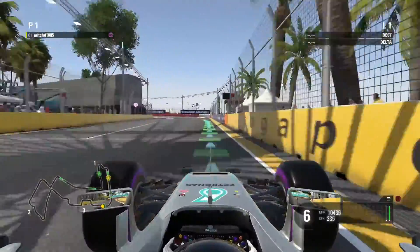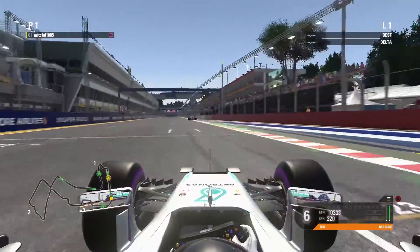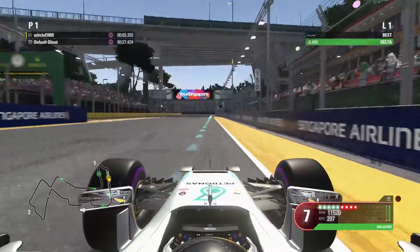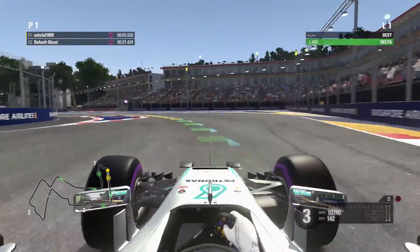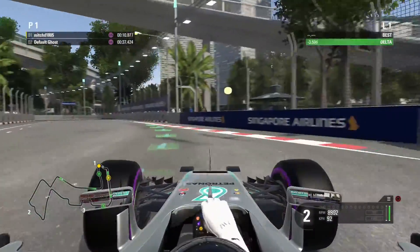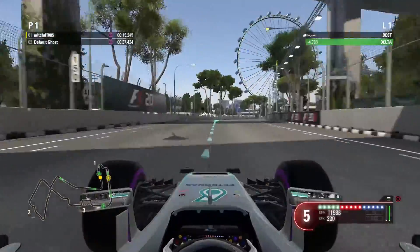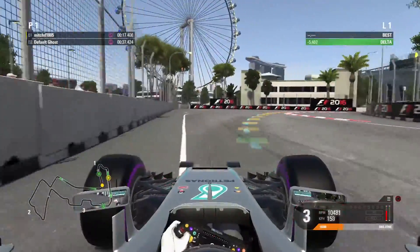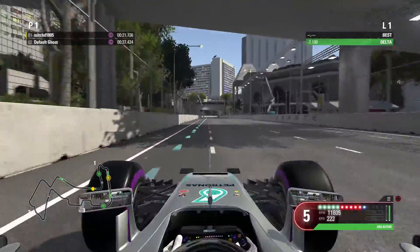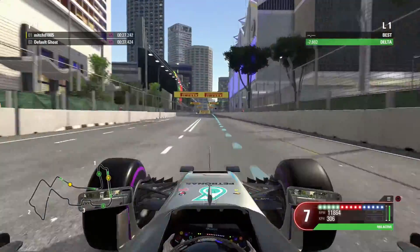We're going to start the lap here — important to get the final corner absolutely correct for the start of your lap. On DRS almost immediately, coming up to the turn here, want to brake down to clip the apex, down to second for this tight left hander. Try to clip the apex, take a wide line before you go in to get maximum speed into the corner and touch the apex at the same time, because you've got a DRS straight here.